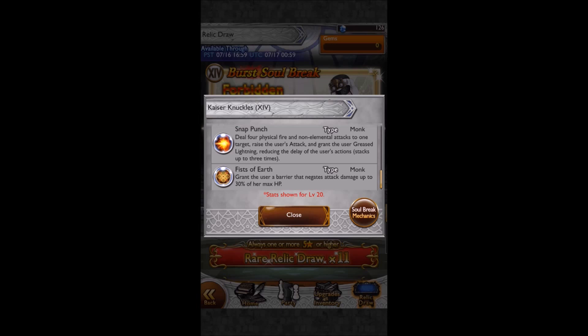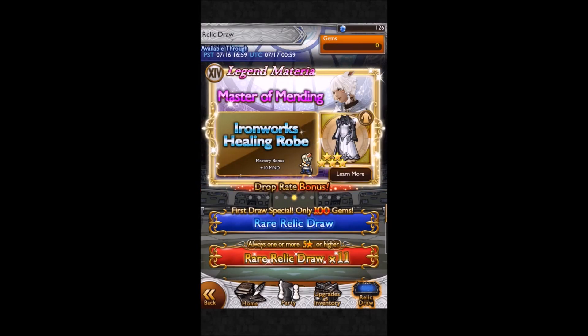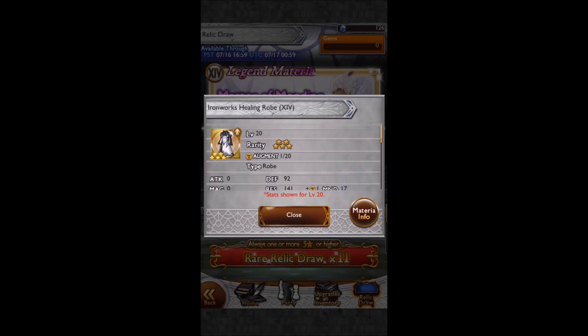Which is very situational, granted. But if you've got Yeadah's USP as well as the second command, Fists of Earth - which grants the user Barion and negates attack damage up to 30%, basically Stone Skin again - you can combo those two together and make it so you can't take any damage. But then you lose Bruce's Lightning, though you've still got the fire damage, so it's not too bad.